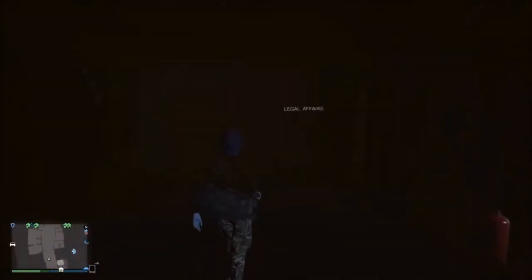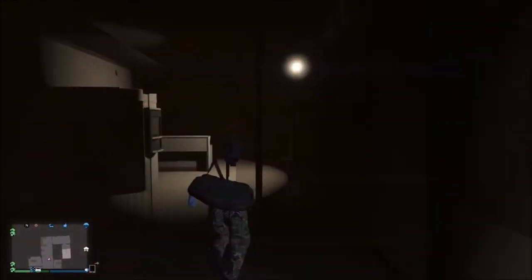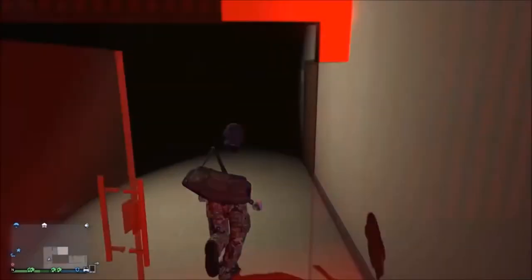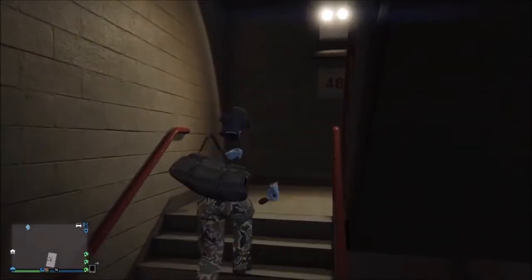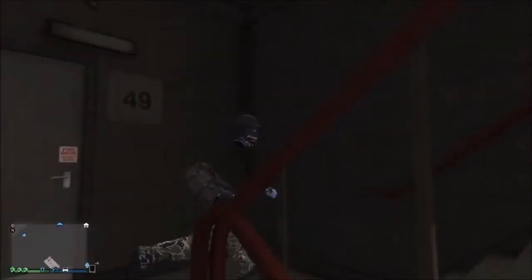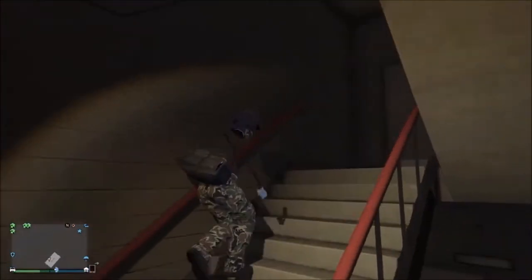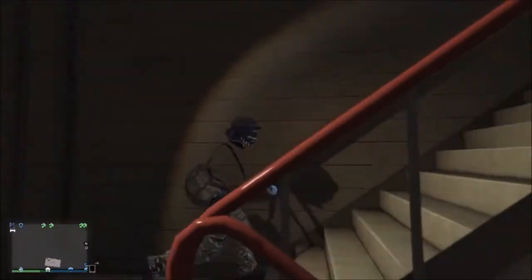Inside the FIB building there are lots of rooms that you can access, and also numerous things such as lifts and places like that that you can actually access because they open — like you just saw then, the lift opened. So this is quite cool, and now I'm going to let you watch the rest of the footage of me exploring this. I hope this has helped, and I'll see you guys in the next video.